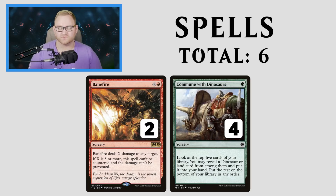We've got Banefire and Commune with Dinosaurs for spells. I added Banefire because we have a lot of mana accelerators, and Banefire can be a great game-ender in the mid-to-late game against control or grindy matchups. It's an X and red sorcery that deals X damage to any target, and if X is 5 or more, it can't be countered and the damage can't be prevented. Commune with Dinosaurs is here to get a land early if we miss our opener, or to find a dinosaur like Gigantosaurus or Ghalta to close out the game.